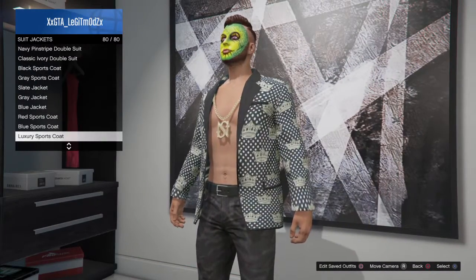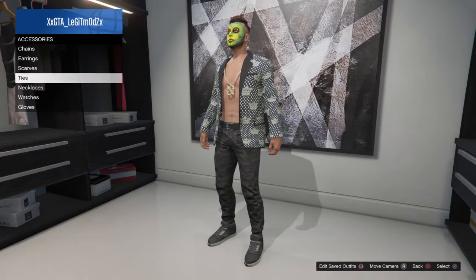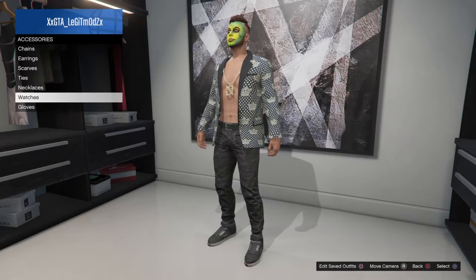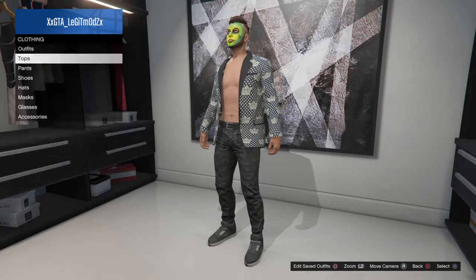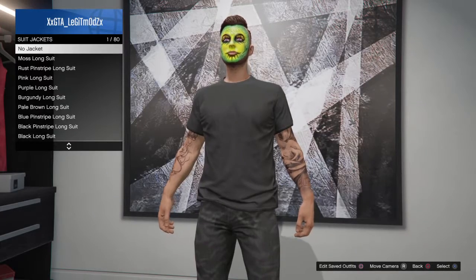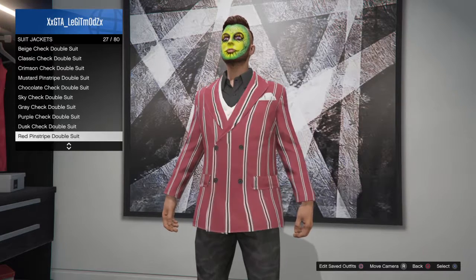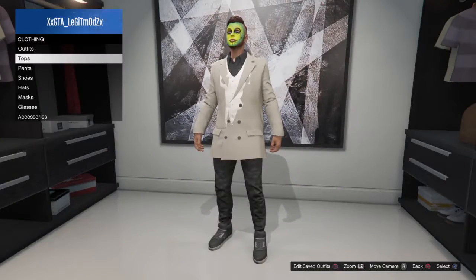After you do that, go down to suit vests and buy the white suit vest. Then go back up to suit jackets and go down to number 29, the cream long suit. Buy that and back out.